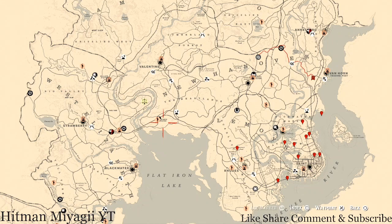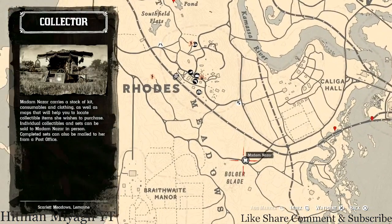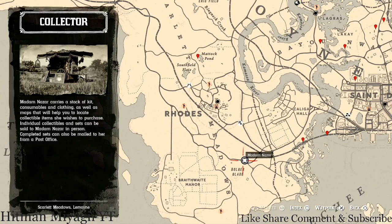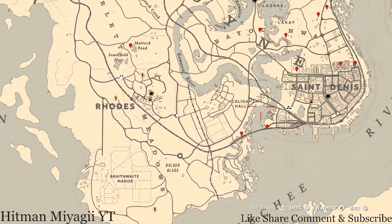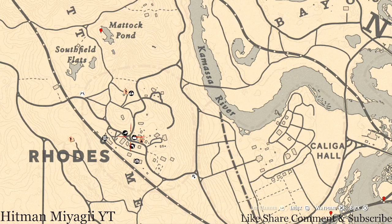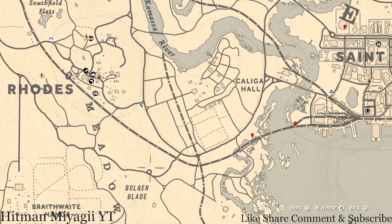Madame Nazar's location — if you're looking at the map, you should see Madame Nazar down here by the Bolger Glade area. She's right here and she will be here until 2 a.m. — that's Eastern Standard Time, New York time zone, East Coast time zone. How I personally get to her when she's in this area is right above the word Bolger Glade, right outside of Rhodes or between Rhodes and Saint Denis.